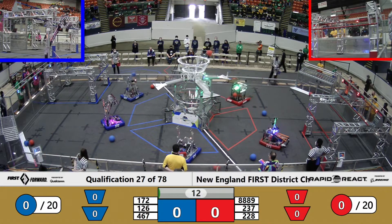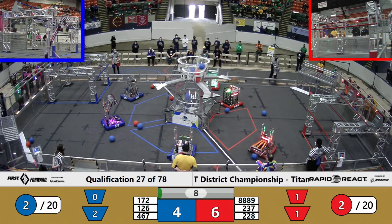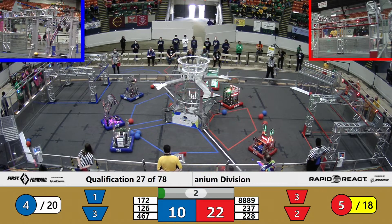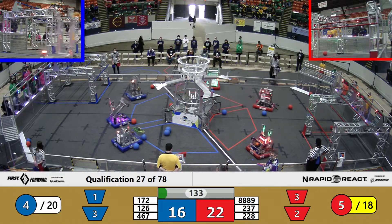We've got some cargo in the goals — red and blue. Downtown from blue human player, well done there. And another one in from red into the low goal. So red's going to have a quintet, which will give them a little bit of an advantage.